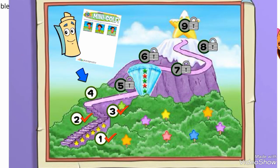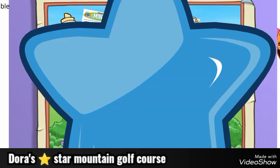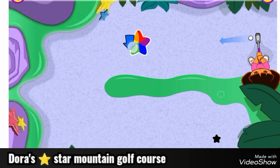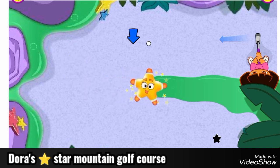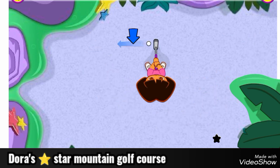Click on a hole to start playing, or click on the scorecard to see the printables you won. There's a lot of goo around here. Do you see the hole? Call an explorer star, aim the ball in here. Glowy is here to help clear the way. Thanks, Glowy!